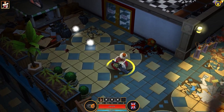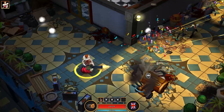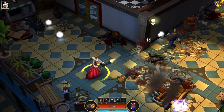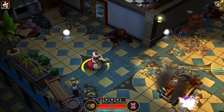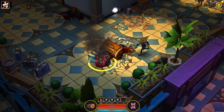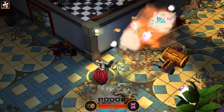You also pick up other items. I can't pick up that health right now because I've got full health, but there are items ranging from creating a flame wall around you, to getting an extra health boost, a speed boost, and everything in between.